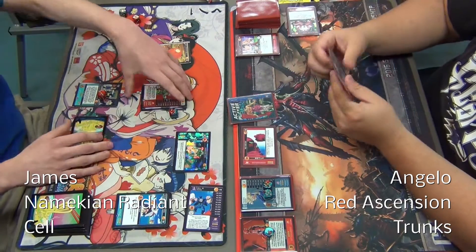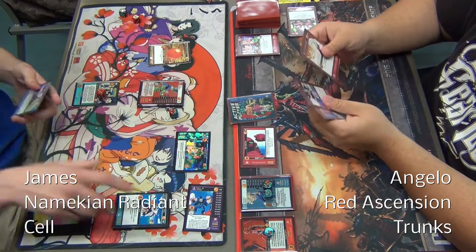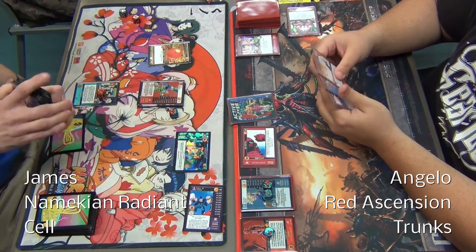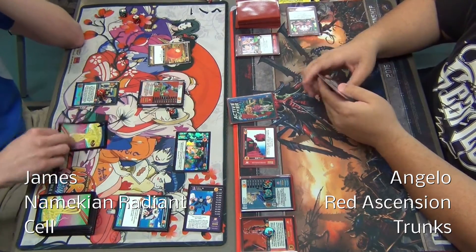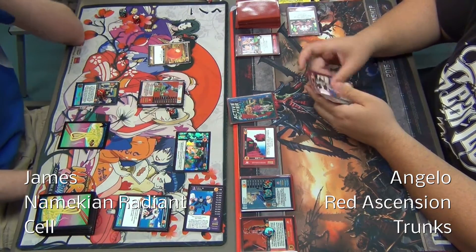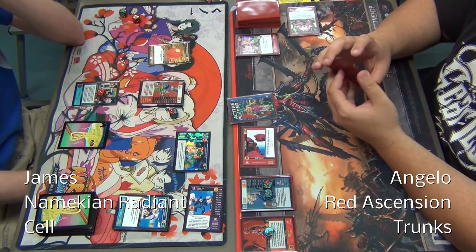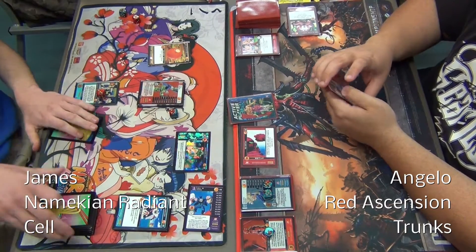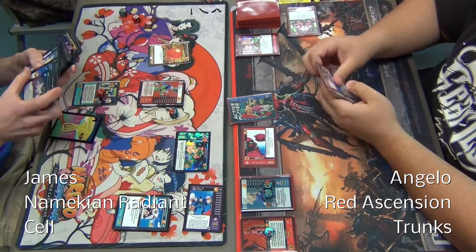James passes the turn and rejuvenates. He holds on to Namekian Regeneration, which lets him rejuvenate the top or bottom four life cards from his discard pile. Some people might question whether to hold on to four cards including an event card that can get sphered, but it's pretty invaluable — it can give you one and a third or more extra turns. A lot of times you'll end up coming one or two cards short to survive a turn, so it will add up.